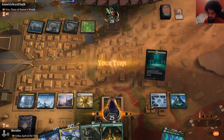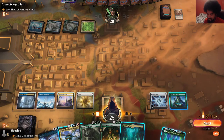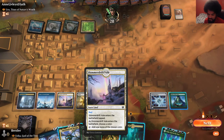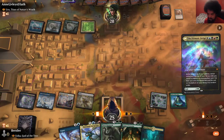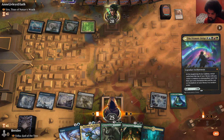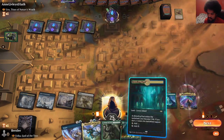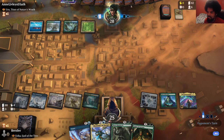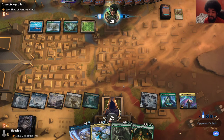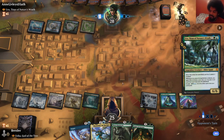Green, white, red, blue, black — wait, I can cast this, right? They cycled a Veil of Summer — that's funny. Please don't have one of the four decent answers. Okay, that's good. We're in business. Wow, they actually got Uro online that fast — that is really fast. I thought it was in the command zone. Okay, that's unfortunate. That would have been really good one turn earlier.